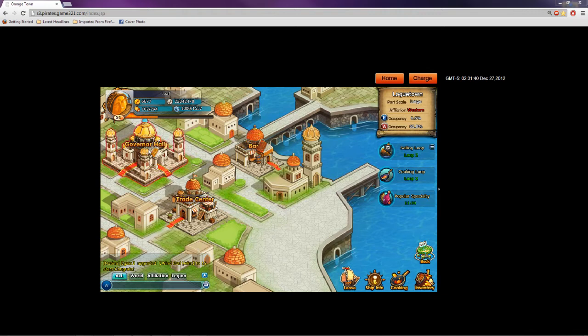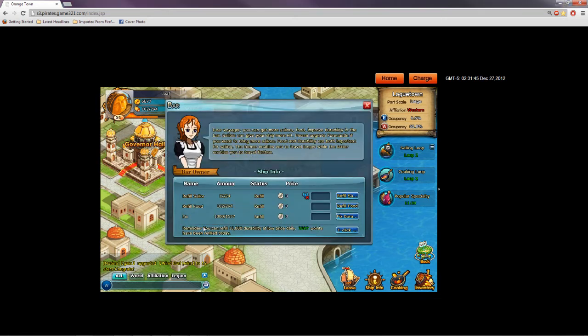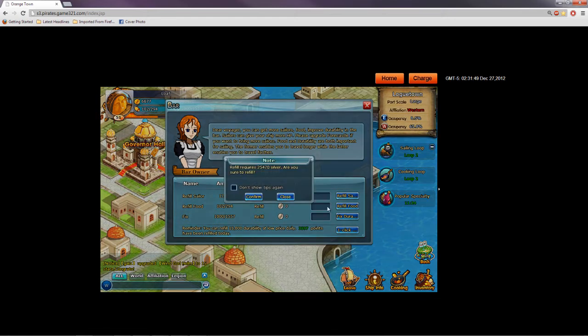First of all, every single town has these same three things: the Governor Hall, Trade Center, and Bar. The bar exists to help you fill your ship, which can be easily done by one click. It costs silver, no big deal.